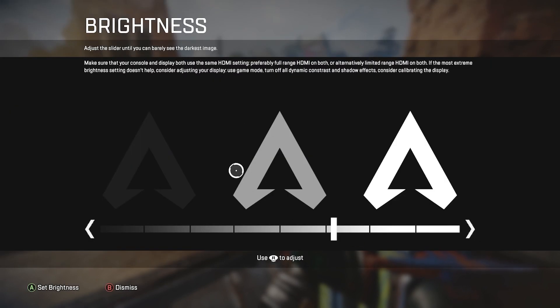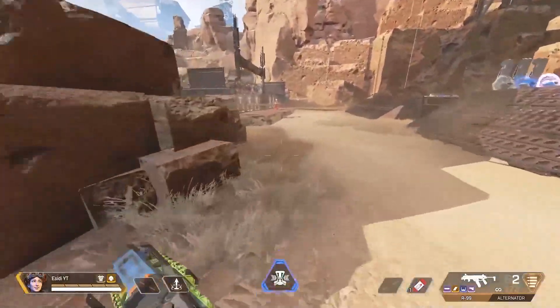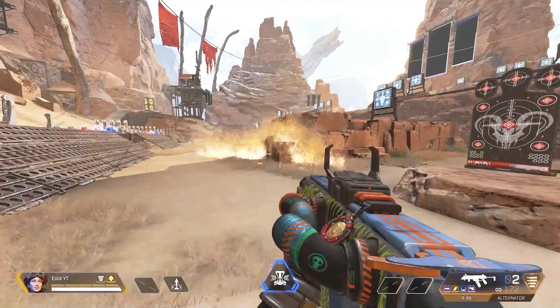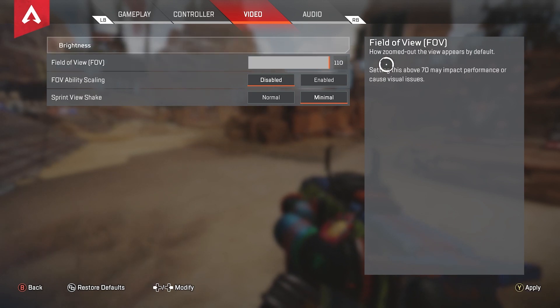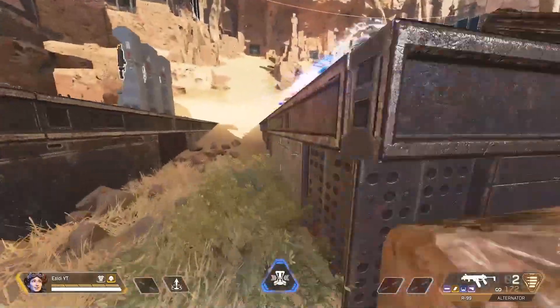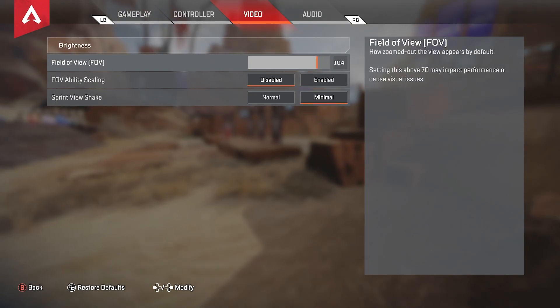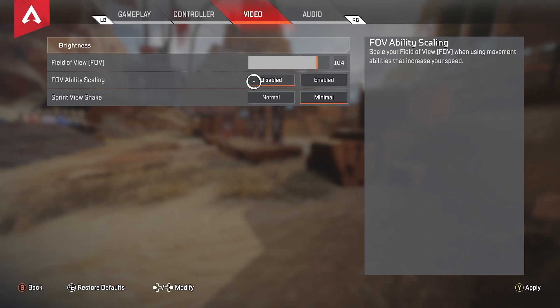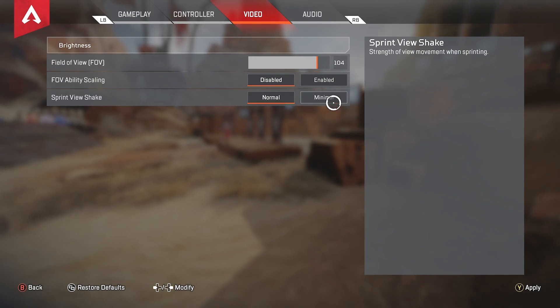Going over to my video settings: brightness — don't copy me here because everyone's monitor and TV is different. I will say you want to have your brightness on the higher end rather than low, because if it's a little higher you can see enemies that are in the shadow. My FOV is on 104. I used to play on 110, but my aim is a little worse at that — 104 makes my aim more consistent. FOV ability scaling, keep that disabled, as it changes your FOV when you're Octane stimmed or Bloodhound altered, which changes your sensitivity and makes it harder to hit shots. Sprint view shake, keep this on minimal — there's no reason to keep it on normal.